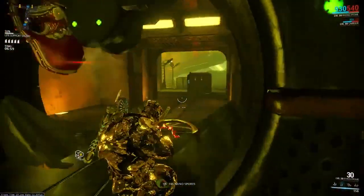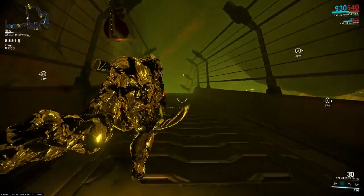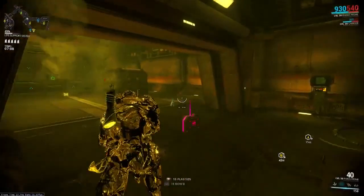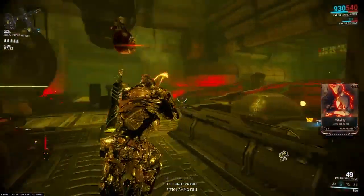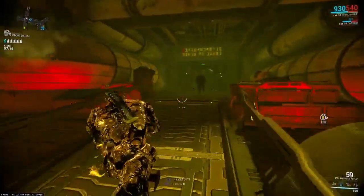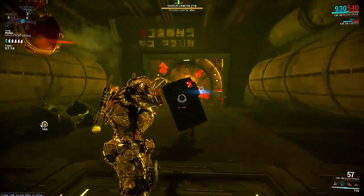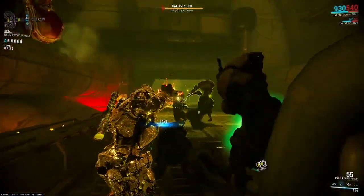Always when you guys are doing this mission and you're really struggling to get the plastids you need, just run around near any of your teammates or wherever they were. Right there I just found 19 because my teammates were killing some guys over here. You can still pick up the drops of any enemies even if you weren't around when they were killed.